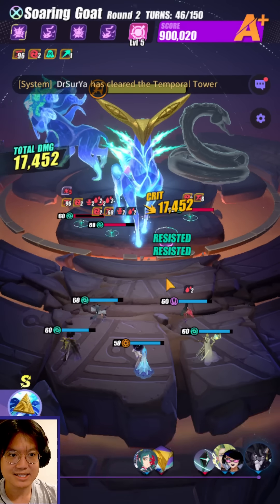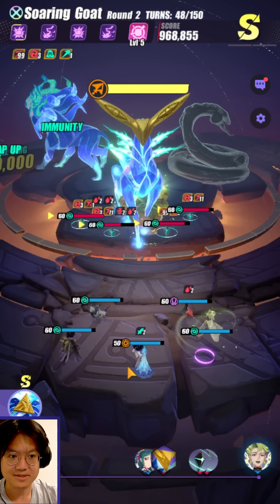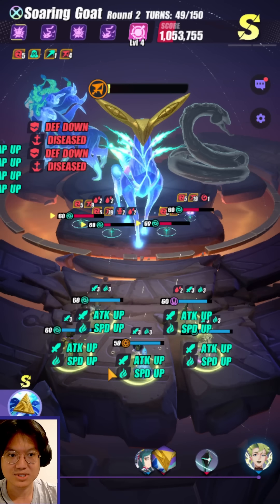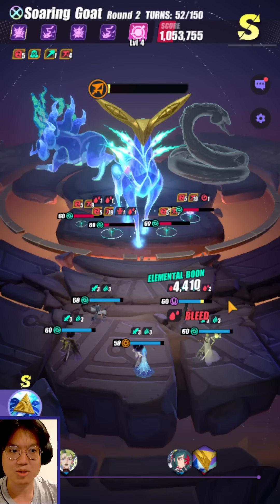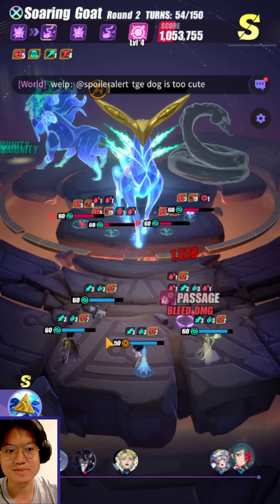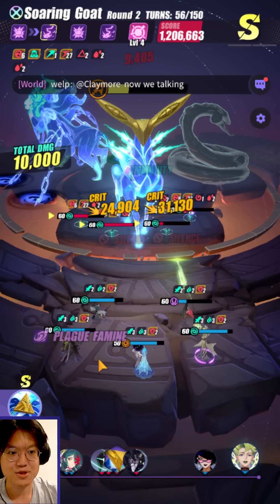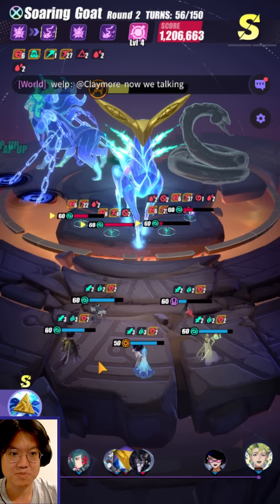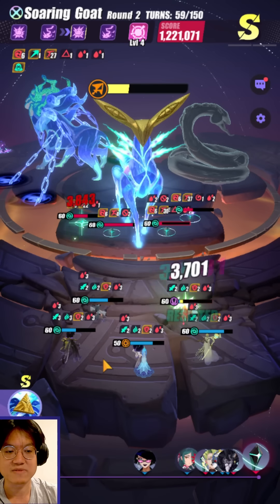What I'm trying to get at is he is extremely spammable. You can spam his third skill like crazy. The moment he takes his turn again, he's going to use his third skill. In a team that is maybe a little bit better built than my current one, you're going to be able to spam a lot of his third skill, deal a lot of damage, and throw out a lot of Veild Gusts. So this is probably where he shines right now in terms of PvE content.